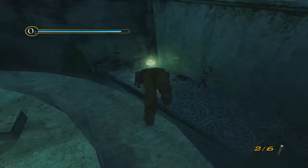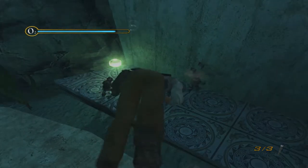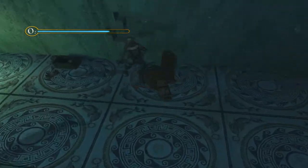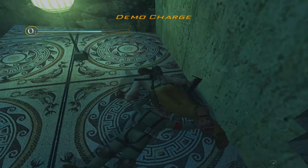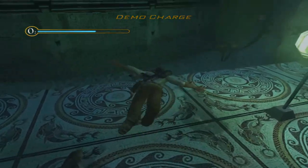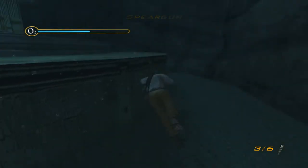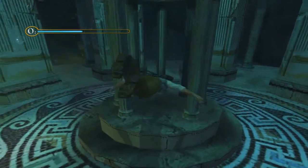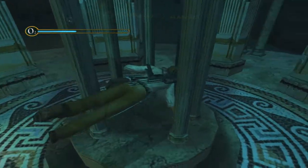You're going to see some divers guarding the demolition charges that we need, so it's time to take these dudes out. It's about two shots from the spear gun — easy enough to do. I think you can carry two demo charges with you. And you can see on the side there how much higher the oxygen tank is.